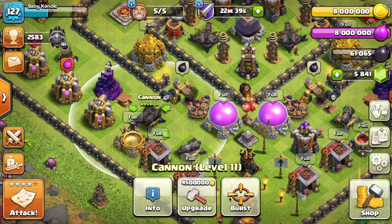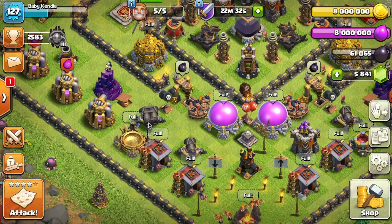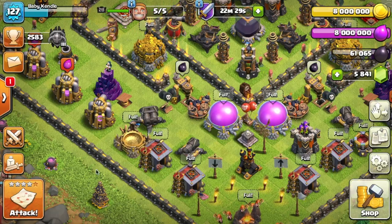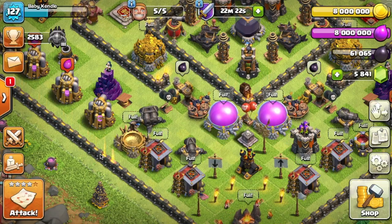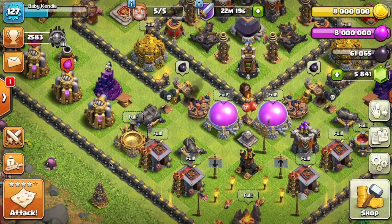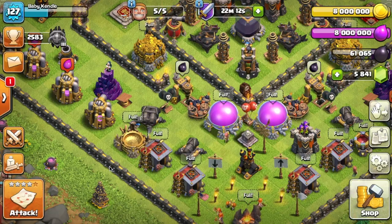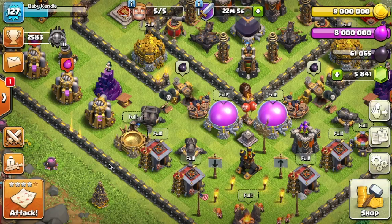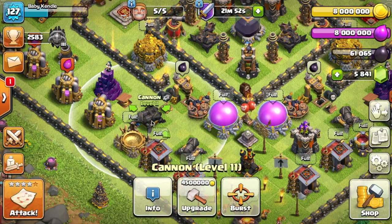Also a huge disadvantage of the double cannon is that it has to use all four of its burst fire shots on a single target. So for example, if there are four wall breakers coming into a wall, the double cannon can reach them, but it has to use all four of its burst fire shots on a single wall breaker — it can't kill all four at once. So that's completely a disadvantage, because it's going to be worse against smaller units like archers, goblins, and wall breakers. Although it's slightly more effective against giants, golems, heroes, and stuff like that — but remember it also has a smaller range.